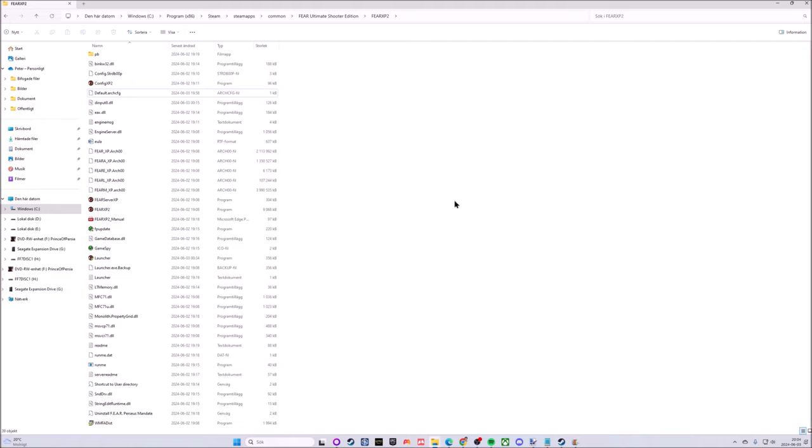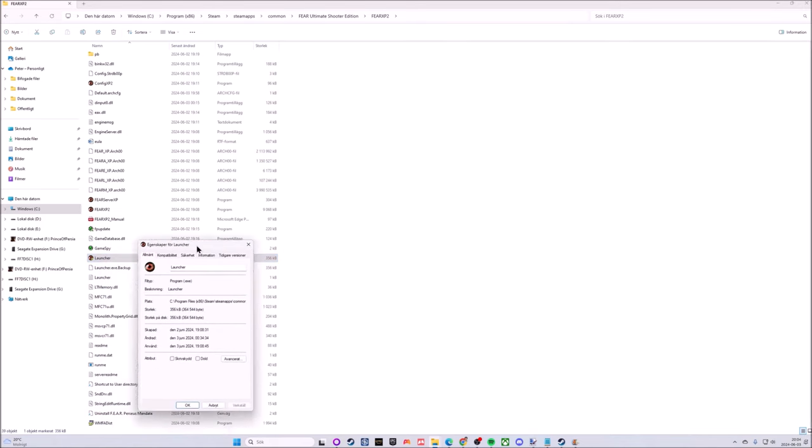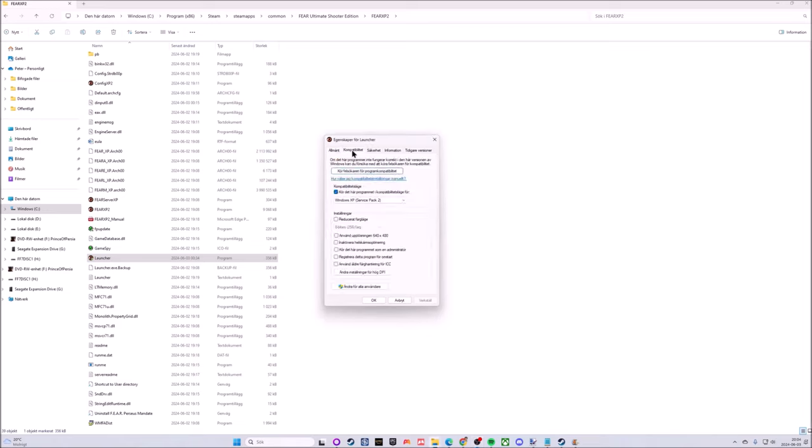The game should be found under Program Files (x86) > Steam > steamapps > common > FEAR Ultimate Shooter Edition > FEARxp2. XP2 is the short name for Perseus Mandate. In here, we are looking for the file called 'Launcher.' Right-click on it, go to 'Show more options' at the bottom, and then go to Properties at the bottom, which should open the Properties window.